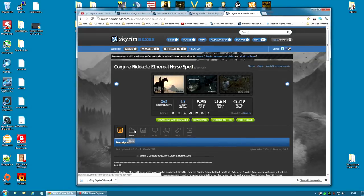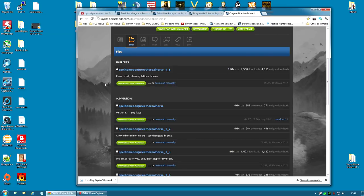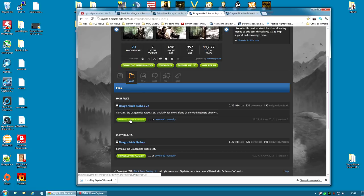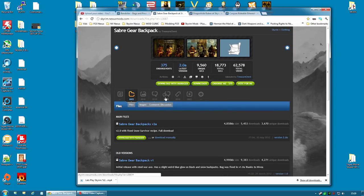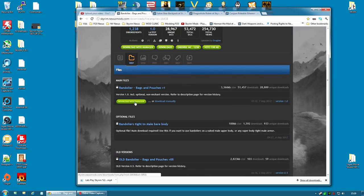Installing the Conjure Rideable Ethereal Horse spell — which is quite a mouthful of a name; I would rather it was called Summon Ghost Horse or something — is very simple: click download with manager and install as normal. The Dragon Hide Robes: once again, single file, download with manager, hit activate. Saber Gear Backpack: same thing, download with manager. And the Bandolier Bags and Pouches: main files, download with manager. There is an optional file which will make them tight on the male bare body, so if you want to run around pretty much naked or have armour that leaves the upper body exposed, this optional file will make the bandolier a lot tighter. Otherwise, just download with manager and activate. Very simple indeed.